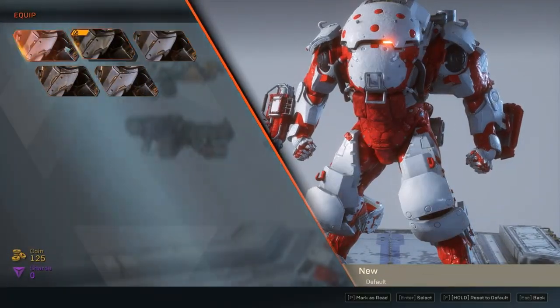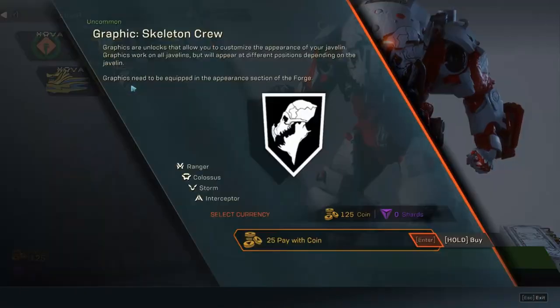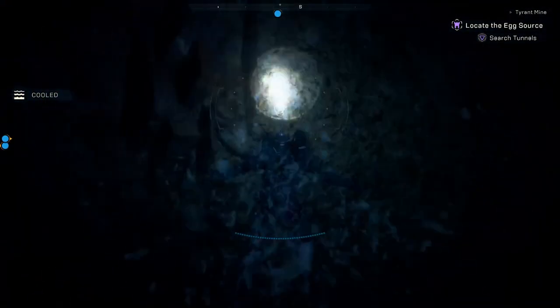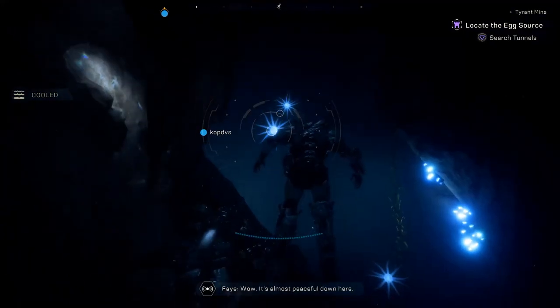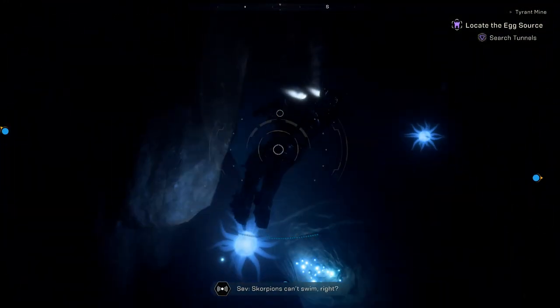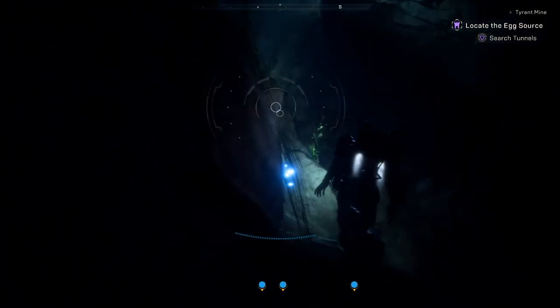Before I wrap up, here's a list of things I'd like to see improved or added. Firstly, underwater movement is damn near impossible for me. Unlike flying — which takes a while to get used to, but once you get the hang of it and how to manage your heat it becomes second nature — underwater things can disorient you very quickly. I get that it should be hard to navigate a metal suit underwater, but maybe make it more bearable?